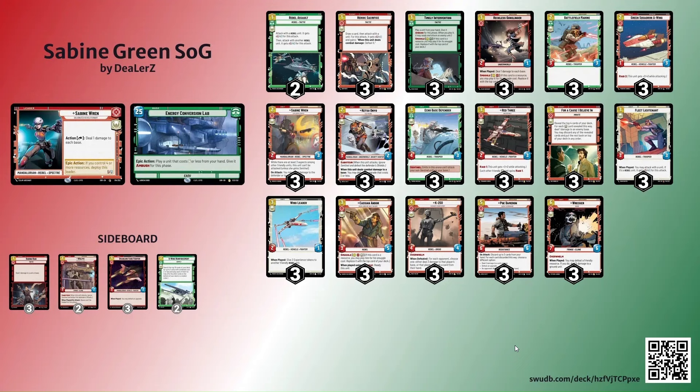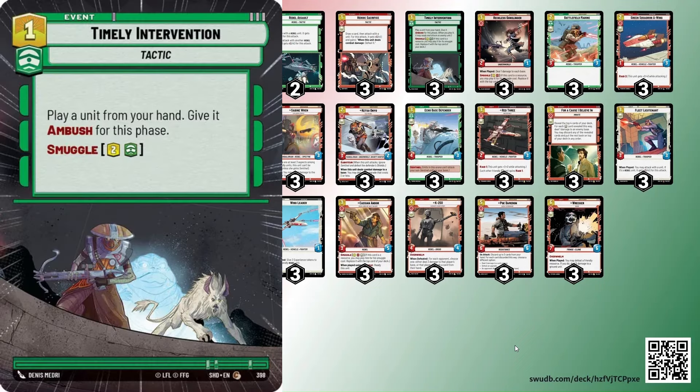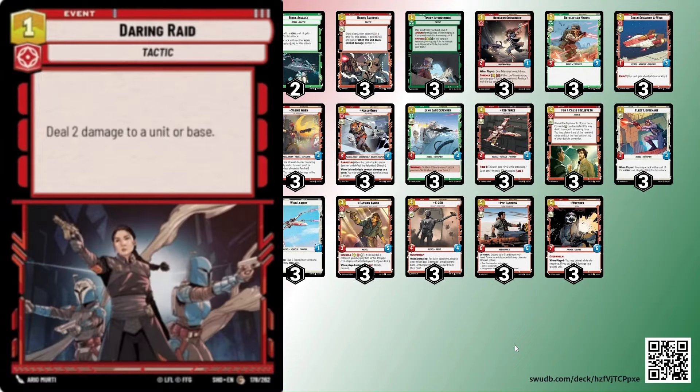The next list is the updated Sabine Green. This one is a lot of fun and has similar themes to the yellow. The difference of course is going to be the ECL Timely Intervention. I think Timely Intervention's value in here is a little different than Evader of course, because with Sabine we're mostly playing offense. But because we're going to be seeing a lot of the same cards like Poe and Wrecker, being able to Timely Intervention out of nowhere for a Poe and a Wrecker — or even a K-2SO because it has Overwhelm — can be super impactful in swinging the momentum of the game.